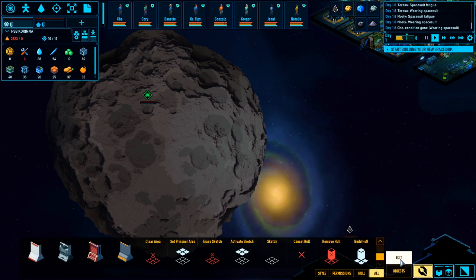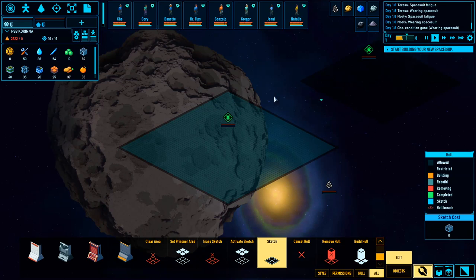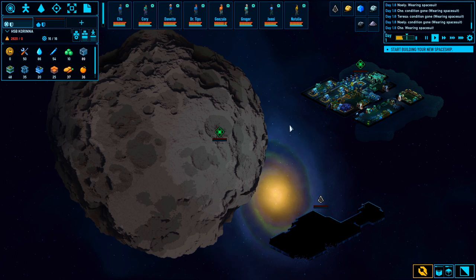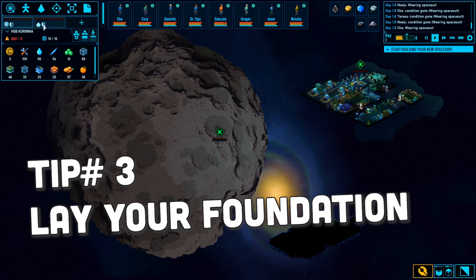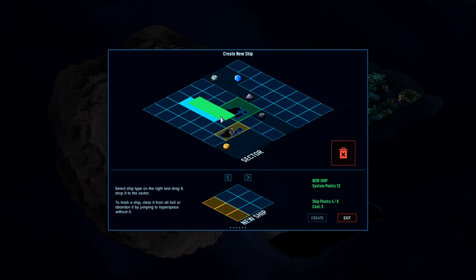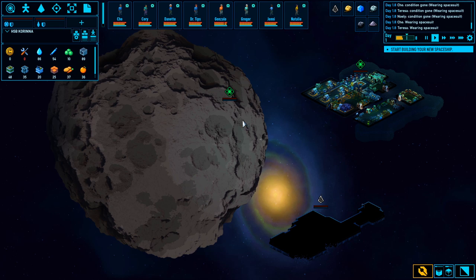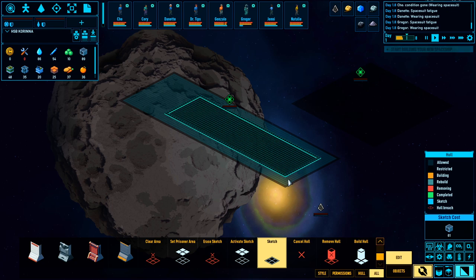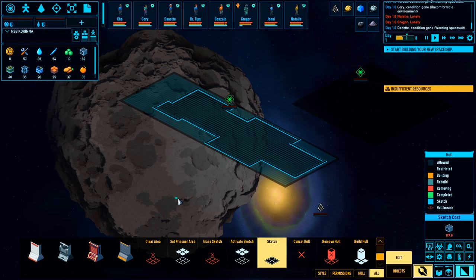Once you get started, you'll notice that you have a certain size to build your ship — it's a pretty big square, so you can build anything there. But what if you want to lay a different foundation? That's easy enough: go up to 'add a new ship' or 'build a new ship,' click that, and you'll see your current foundation. Just drag it over to the little trash icon to get rid of it, then pick whatever shape or foundation you'd like. I like this long one to make a long ship — hit Create, and now you can sketch to your heart's content. Something like this looks pretty good; we'll put some wings on it. There we go, this looks like a good ship.